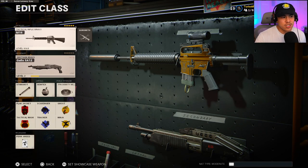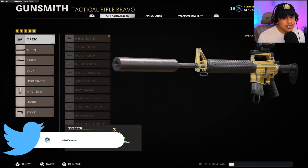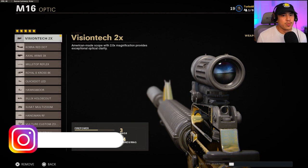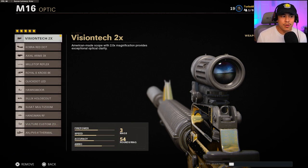The M16 is notoriously known as one of the most overpowered guns in the game right now. I also have this gun gold, so I know it from top to bottom. For my first attachment, I'm running with the Vision Tech x2 — very helpful especially on long-range maps. This is a tactical rifle, not really meant for rushing. You want to keep your distance as large as possible, and this gun will dominate from those ranges, so remember not to rush too hard.